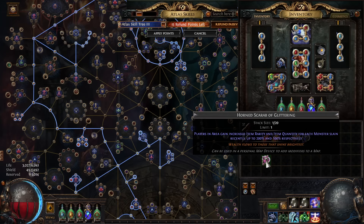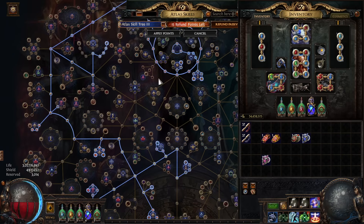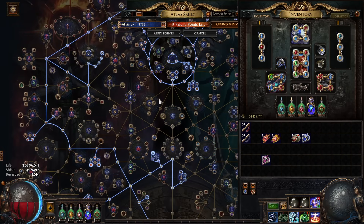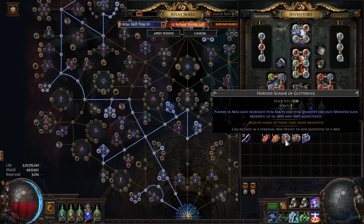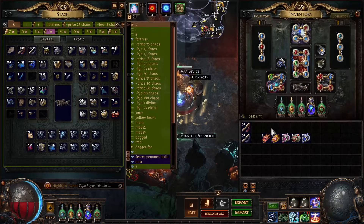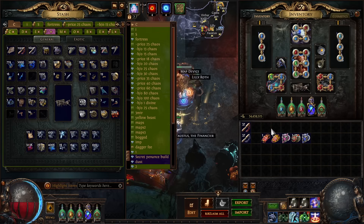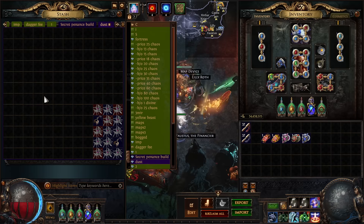You need a lot of rarity, a lot of damage, a lot of clear speed — so you can't really get that much defense. Since you can't get that much defense, you're gonna die a lot. It's very rough maps but very rewarding as well. I don't think the div per hour is really any more than 20 to 25 an hour.